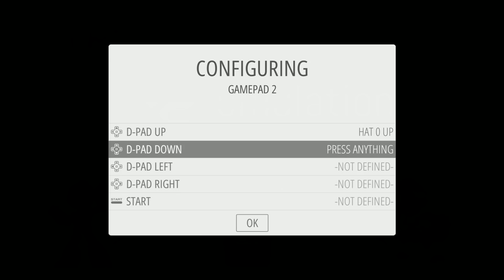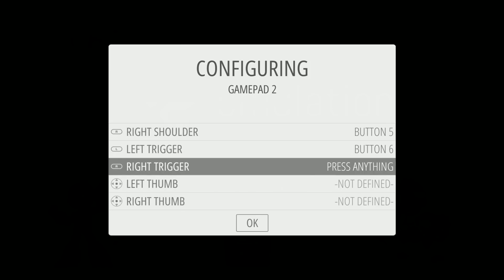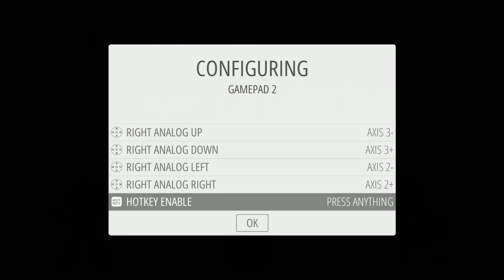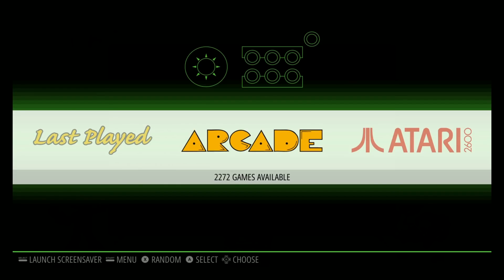We're in, prompted with controller setup. This is looking good. This is Gabber's Green Beast image, 64 gigabyte — nice size. We've been getting a lot of 64s lately. Love to see that, as the 64 gigabyte is about 20 bucks for a SanDisk Ultra. So really nice, really good size.